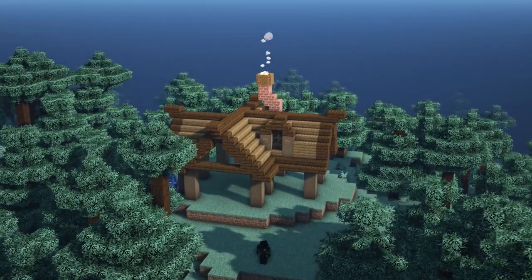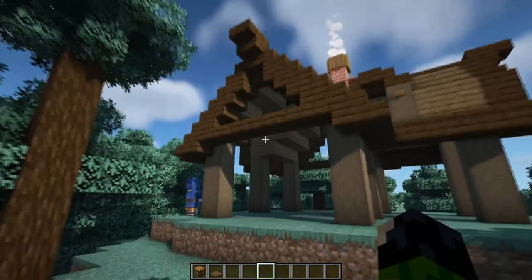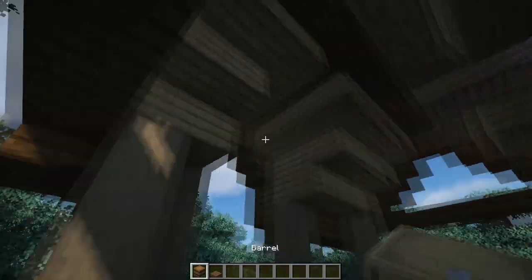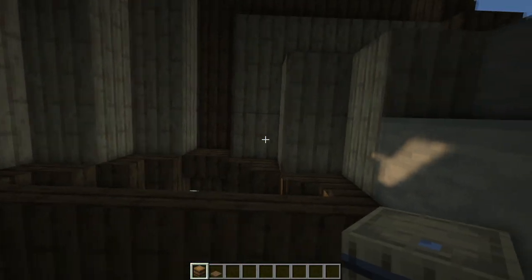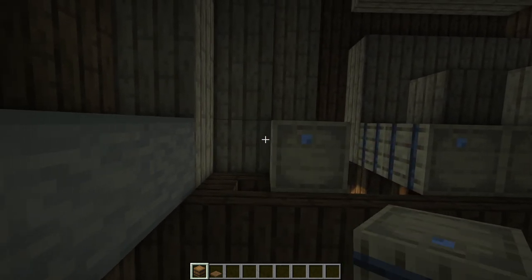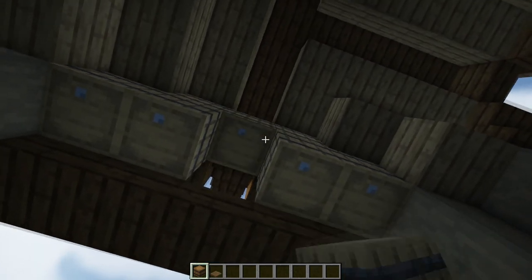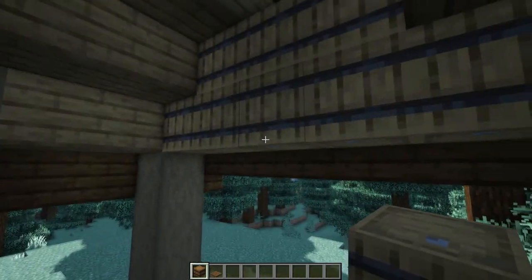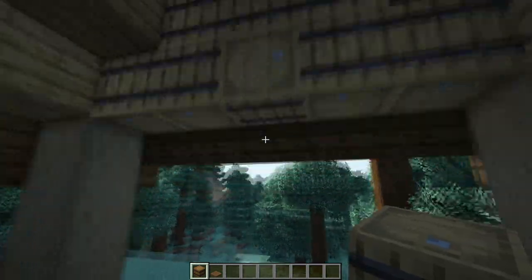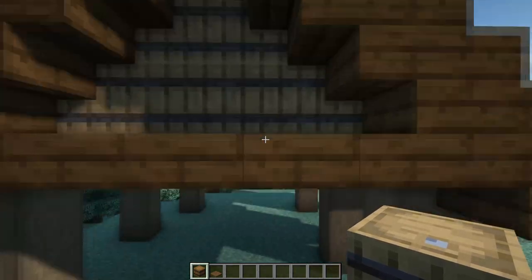Now we can start on filling in all of the walls, beginning at the front of the house on this five-wide section. Hop inside, grab your barrels, and place six barrels upside down, then another two in the center. Just make sure they're all facing the same way, otherwise it would ruin the effect out the front. Then add in a line of spruce trapdoors underneath all of those barrels.